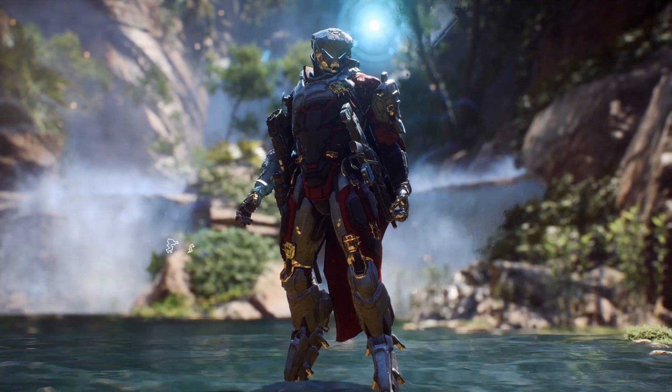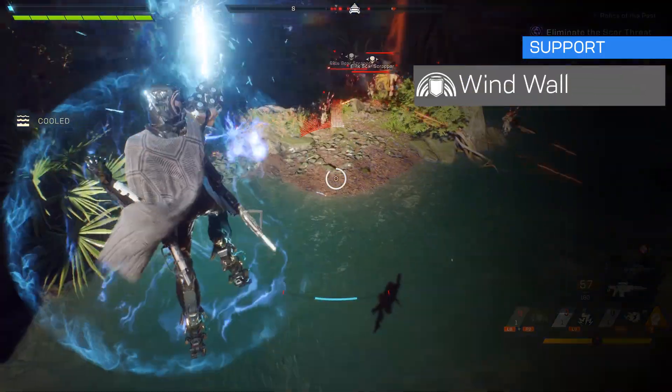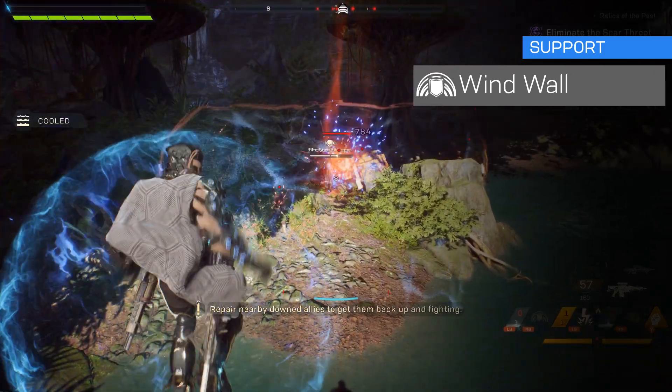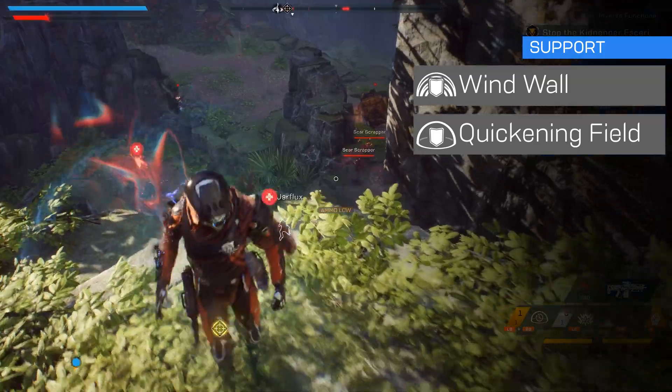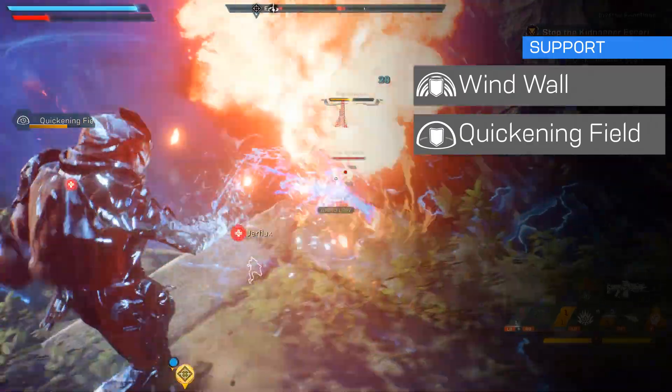Now we've looked at the main damaging abilities, let's take a look at the Storm's support seals. Here's Wind Wall, a barrier that blocks all enemy projectiles but you can still fire through it freely. And then there's Quickening Field, a spherical field that when inside reduces the cooldown on abilities for yourself and any allies who are inside the field too.